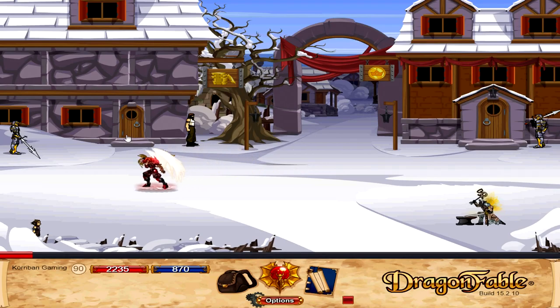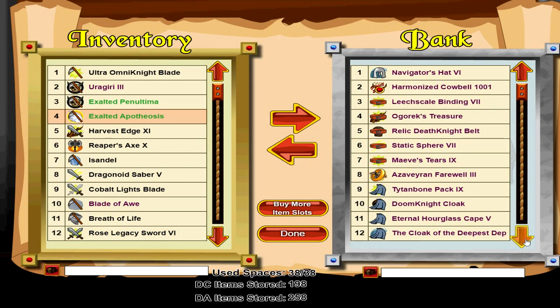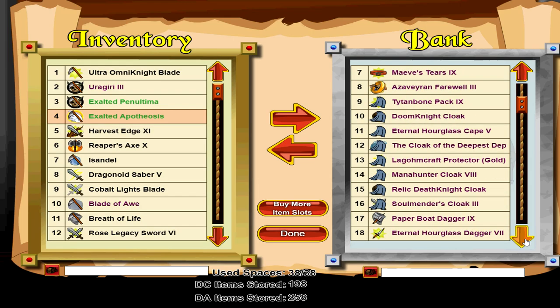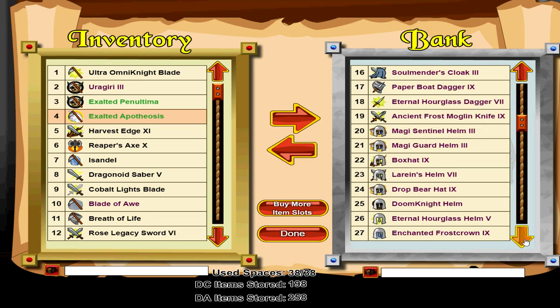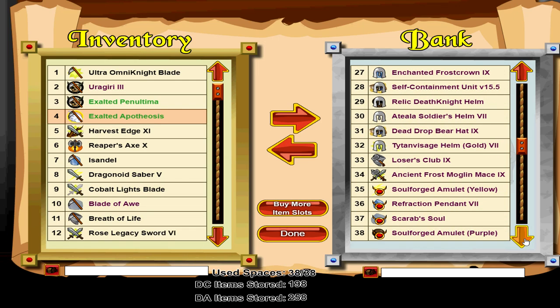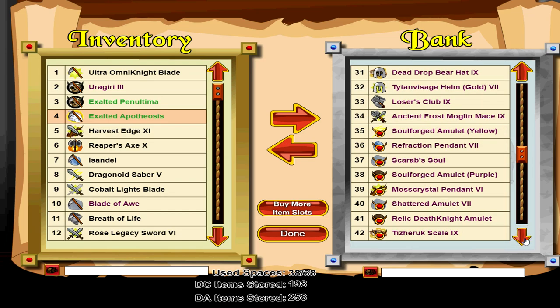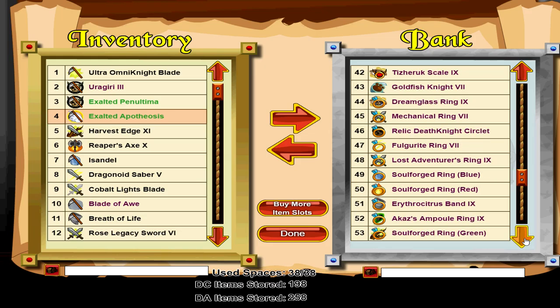The bank is a DA-only place where you can store an unlimited number of DA and DC tagged items for free, which is very helpful for hoarders who have a lot of items — whether for item design or for specific Inn challenges. That being said, if you don't have a DA then you won't be keeping DA items in the first place. So, if you are someone who likes collecting a lot of items in the game, then a Dragon Amulet is a worthy purchase.